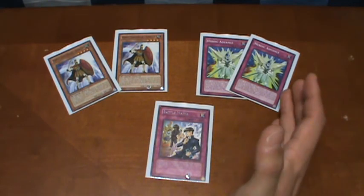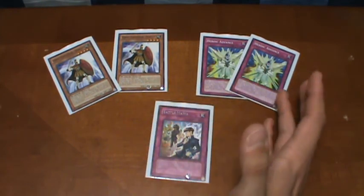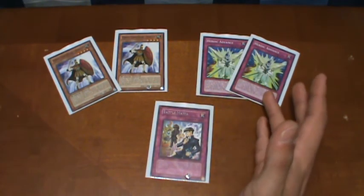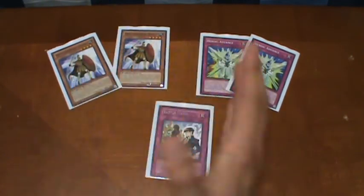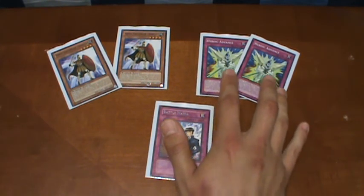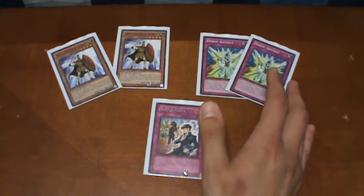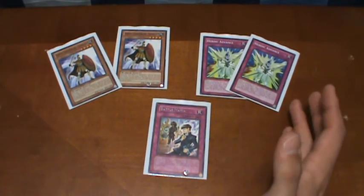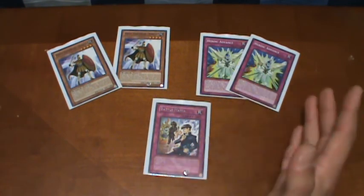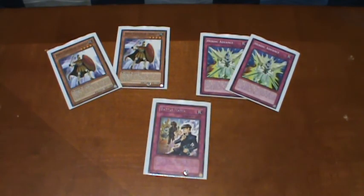Depending on their attack points — they probably most likely have 1900 or 2000 — that's a lot of damage. Even with 2000 attack on one of these guys, that's almost half of their life points. If I'm able to activate both of these for the two Spartans, that's an instant game right there unless they come up with some counter. This deck is more about counteracting what my opponent plays. Even if they did Lightning Vortex, My Body As a Shield would guard these two from being destroyed. Against Mystical Space Typhoon or Heavy Storm, I have counter cards like Spell Shield Type-8 to go against those.